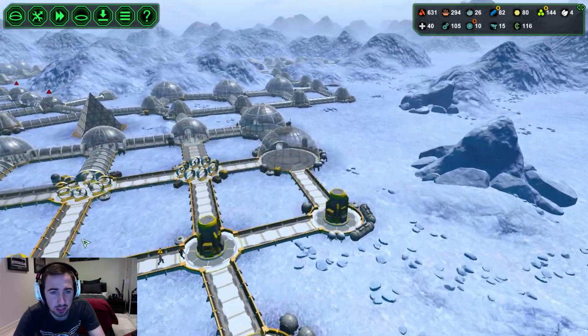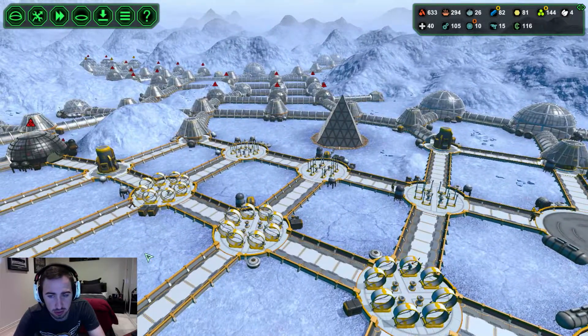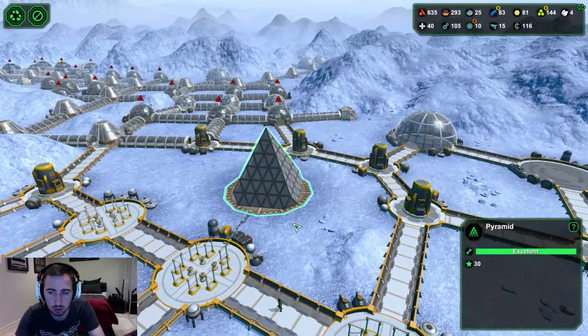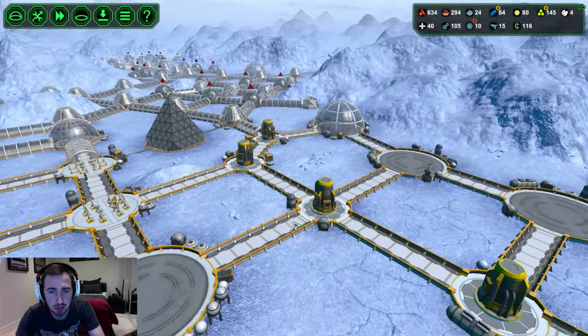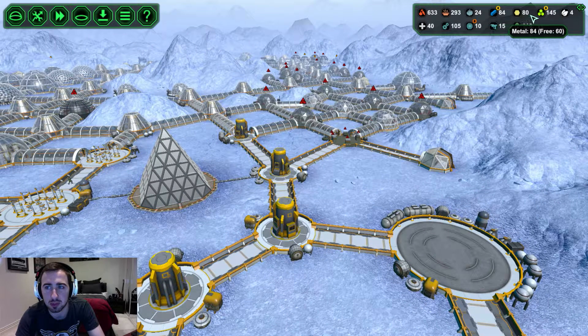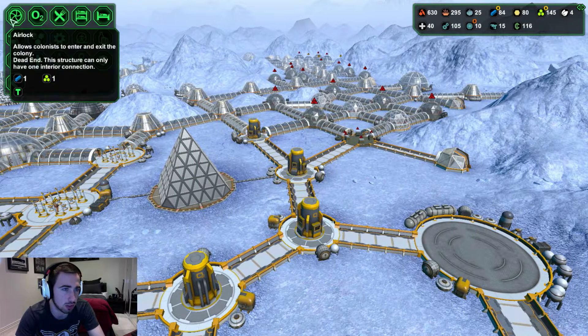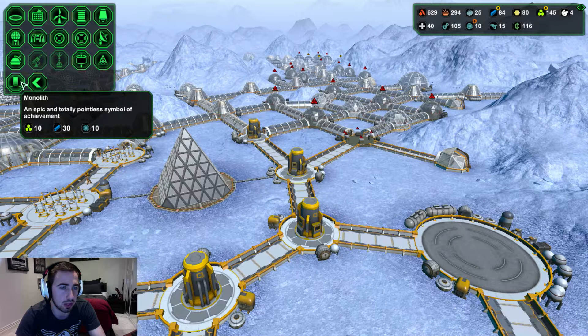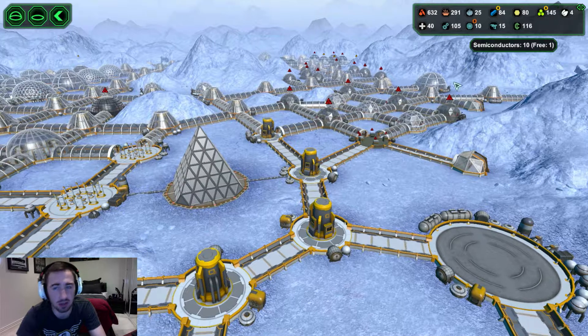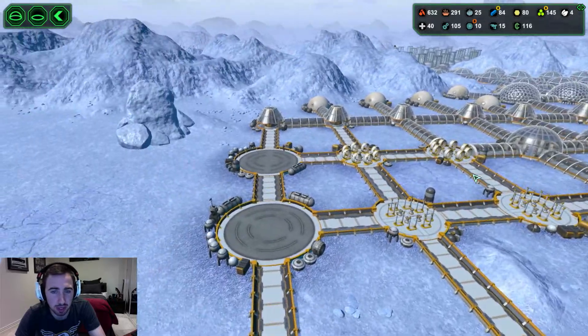We've got all these dorms here which are working really well, and all these leisure centers - exercising places for them to go. I'll eventually make them all pretty, add some plants and TVs and all that. We've got the good old pyramid right here and I believe the monolith is going to go right here. It's a very expensive build - 10 plastic, 30 metal, and 10 semiconductors - and we've only got one free.